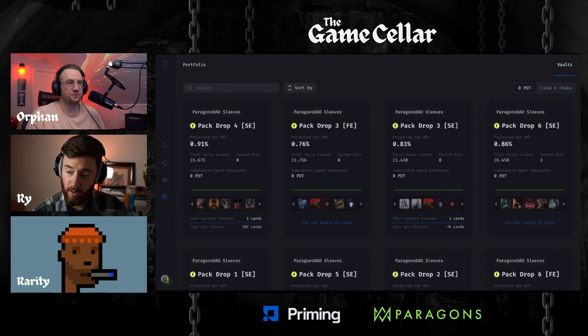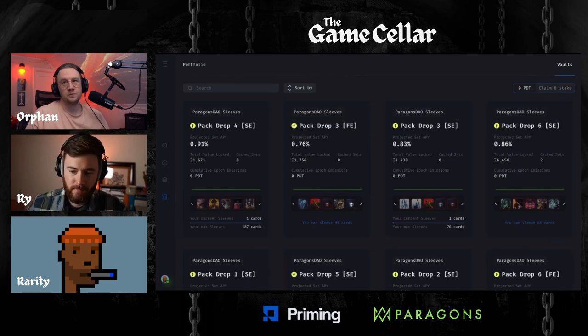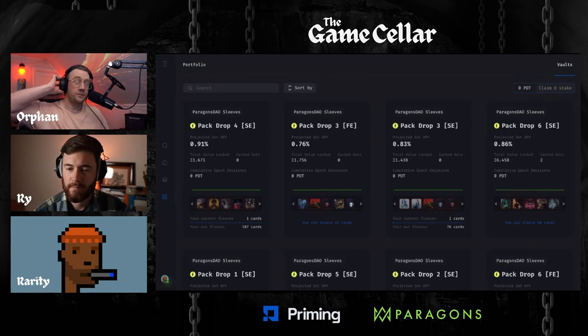If Parallel turns out like we all know and hope it will, having Paragons be the center of the conversation for lending assets to players who can't afford these just makes all the sense in the world. The community is full of good ideas - please stop by the Discord and share your thoughts. We want to make sure we're building stuff that you guys find valuable and fun.